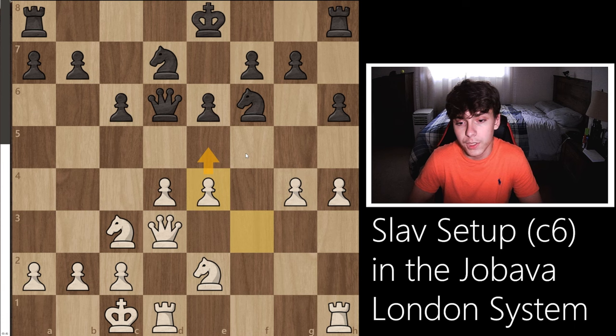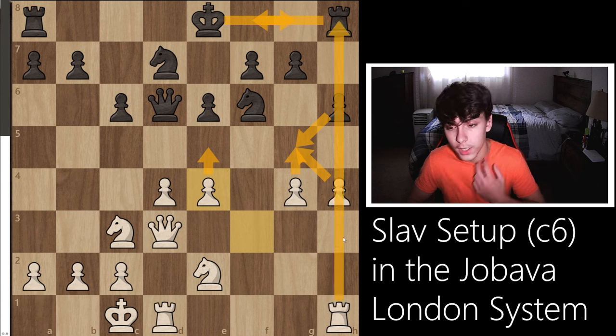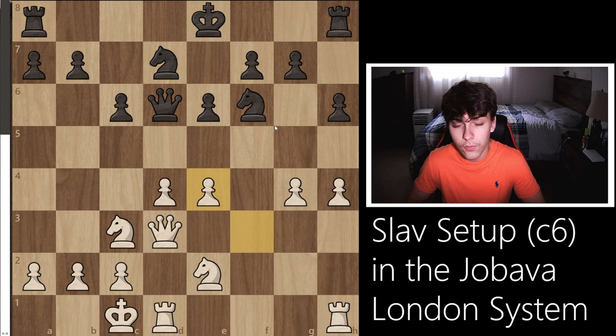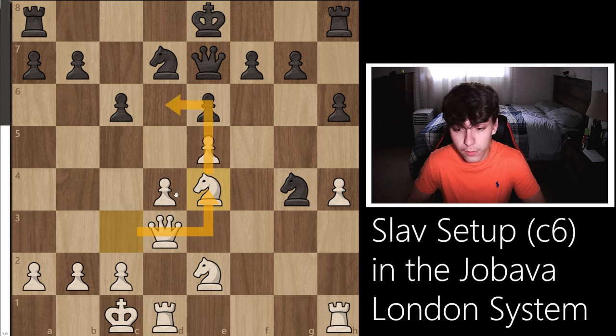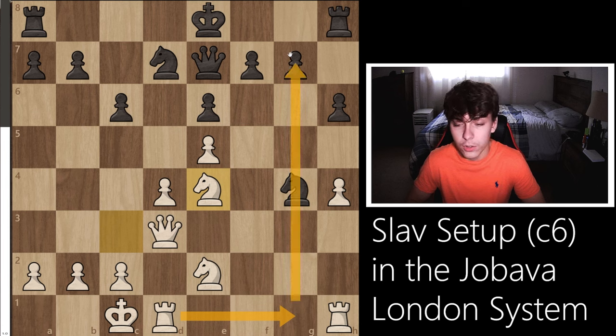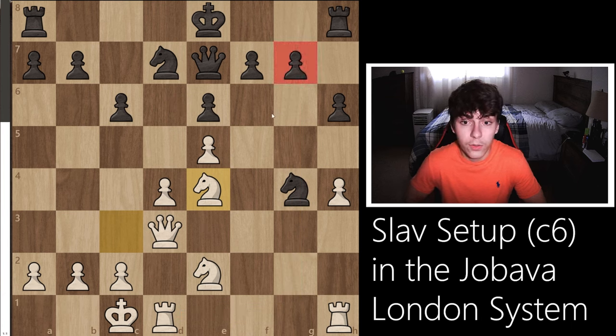If our opponent castles kingside, which would be a very strange decision, we continue with g5 and open up this rook. After the rook opens up, we slide our queen over to h3 and try to go for checkmate. If our opponent castles queenside instead, we have e5, which simply wins one of these pieces. After e5, taking this queen away, we can start bringing over other pieces - this allows for the knight jump to d6 where it's going to be super powerful. We can rotate this rook to g1, which opens up the opportunity for attacking these pawns and creating a sizable advantage.